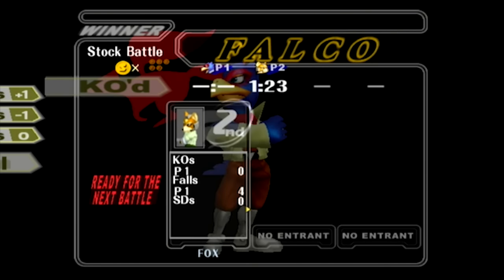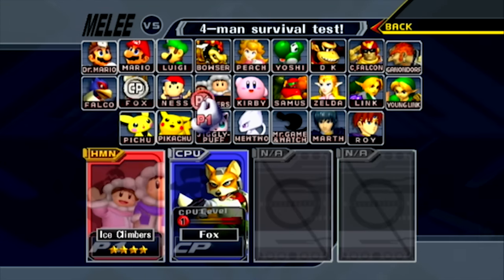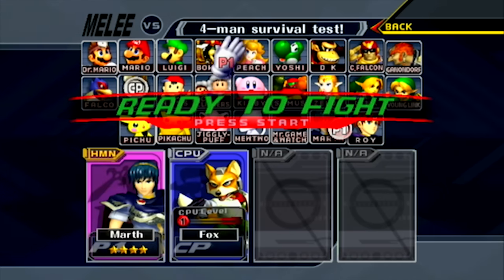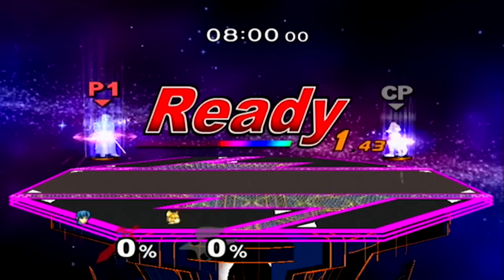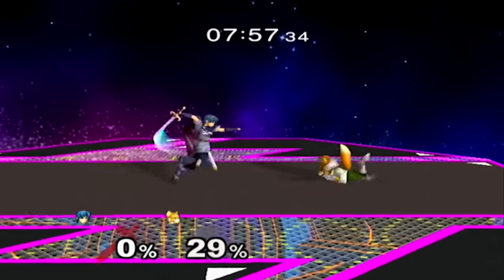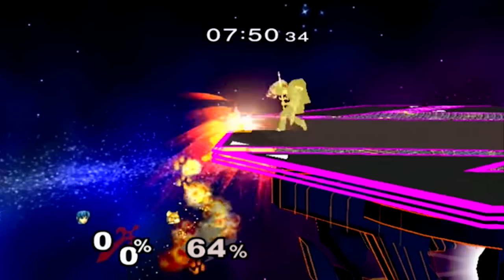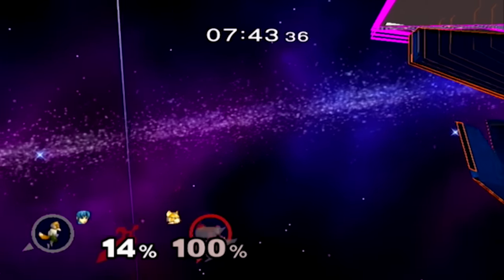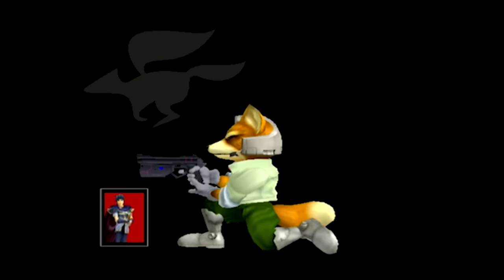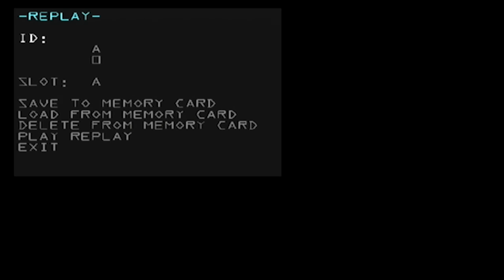I do want to show off one more thing. Let me turn this down to one stock and play a quick match with Marth and Fox. Now if we press Z here, we can actually save a replay. You get nine replays per slot, and 26 slots — or 26 IDs. Let's save it as A0 and save to memory card. Anytime you are here, you can press Z and load from the memory card.